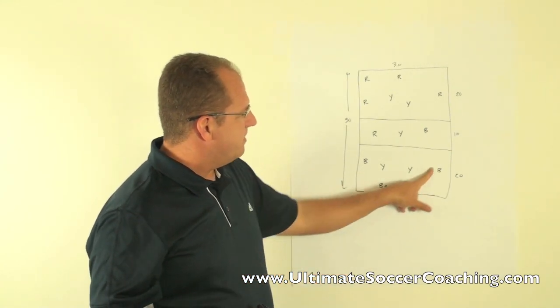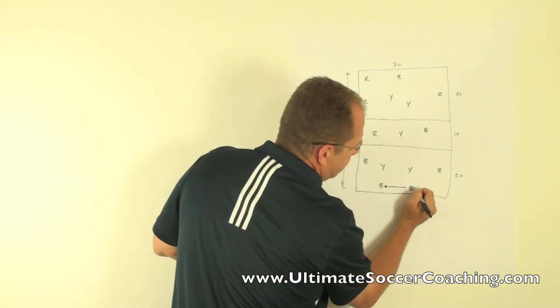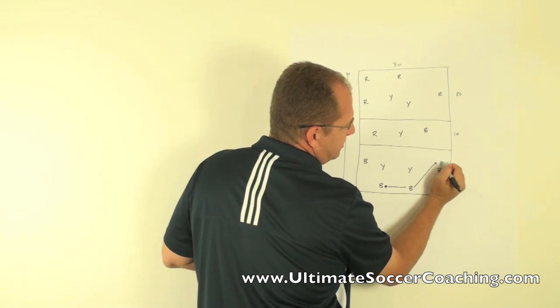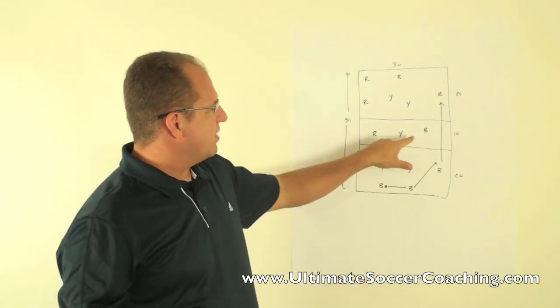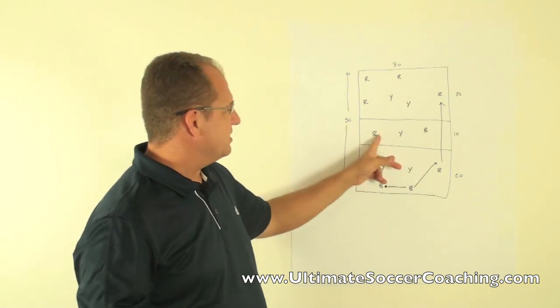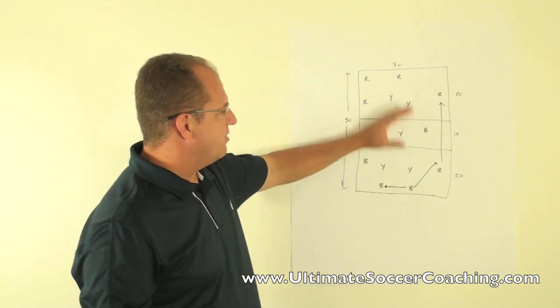Blue is working in their grid. They can work a ball and then have the opportunity to bypass the middle grid on the ground and play directly into the far grid, or they can work through either one of the middle players. It's okay if blue passes to red in the middle zone, but yellow will be defending. It's a pretty simple activity — you're just moving the ball back and forth.